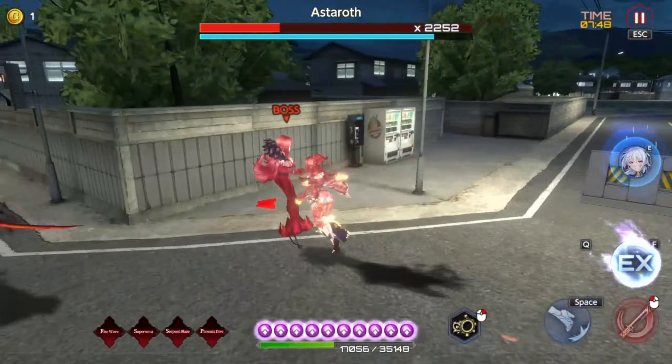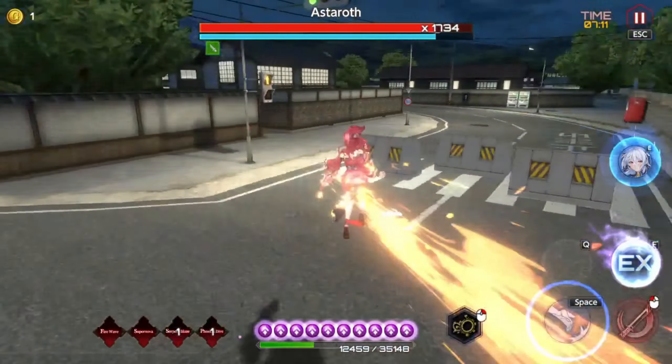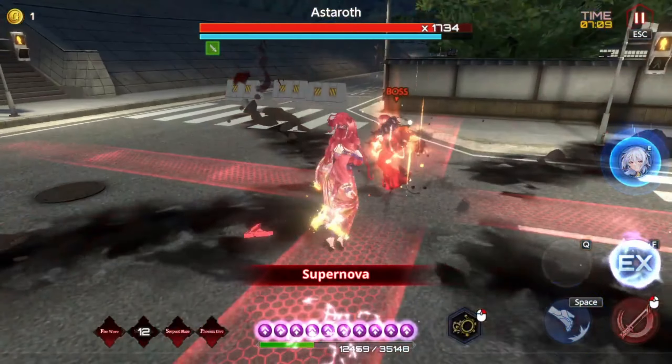I guess blue Astaroth is a thing. It was always a thing, but I didn't think it would be like this. This is why they need to have their skills read like a Magic the Gathering Mythic Rare, because you shouldn't have to play test her to figure out that the skill works that way. I read the skill and just thought it was 60% — who cares. I didn't know it applied to all damage that went out when the skill happened. They should say stuff like that.